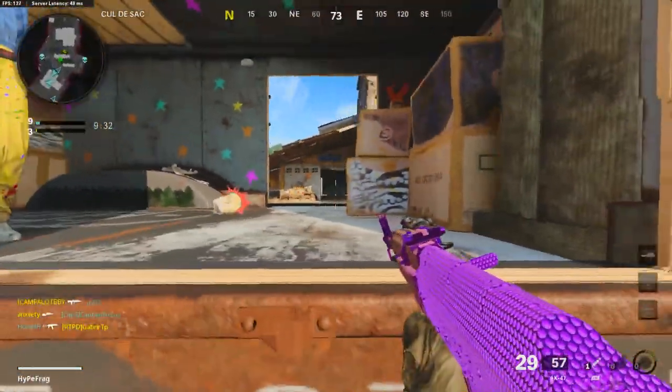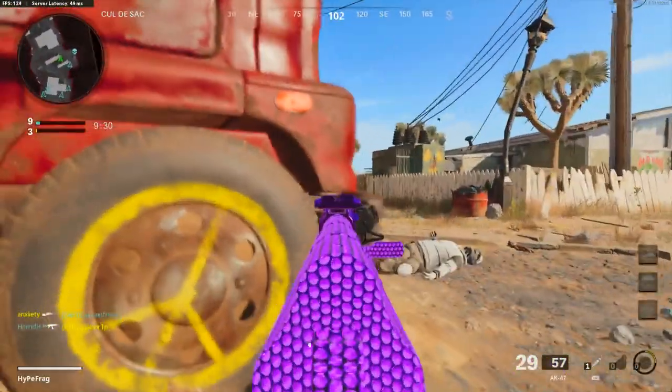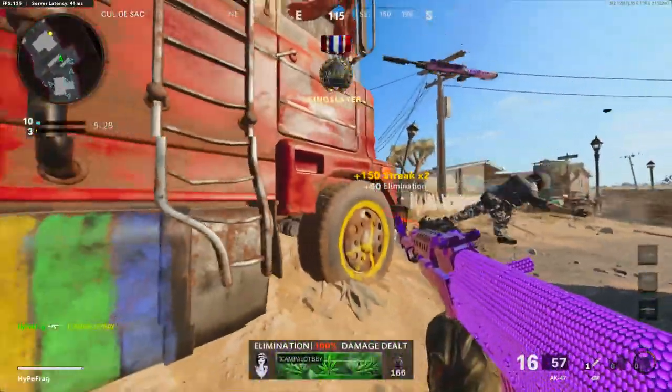Alright, what is up guys, it's Hypefrag and in today's video I'm going to be showing you guys how you can get the dark e4 camo on any weapon in multiplayer.